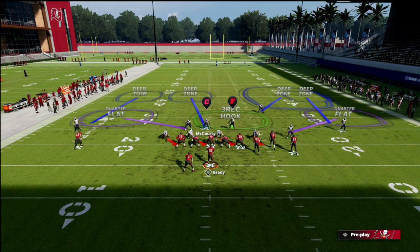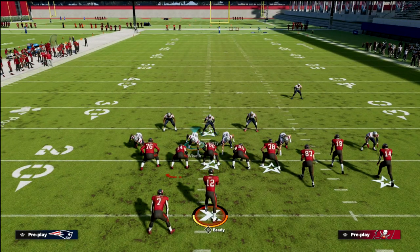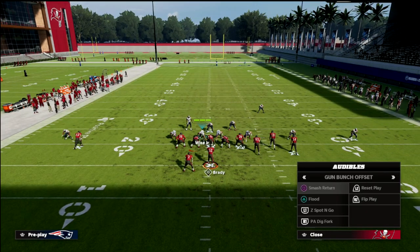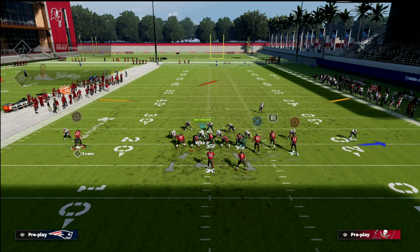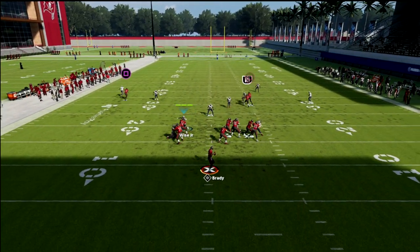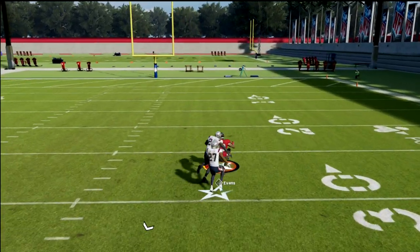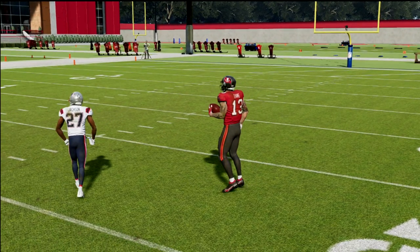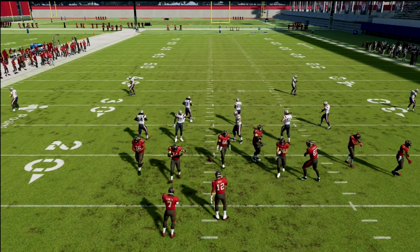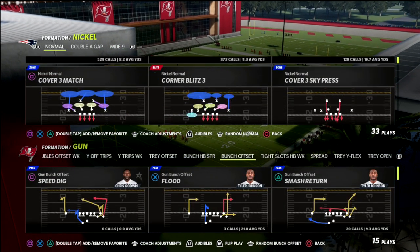To illustrate: we deep half one safety, user another defender, put him on a spy. They can audible over to a play out of bunch strong called PA bunch shot, and this can be very problematic for your defense. The skinny post doesn't get matched over the top and it can burn the defense for a one-play touchdown. In today's video I want to show you how to combat that and also how to better handle the motion corner route.